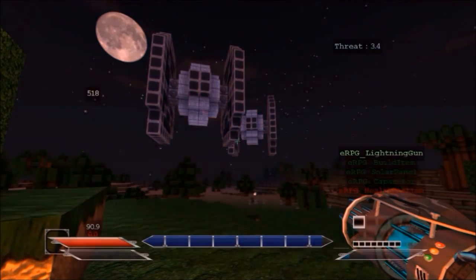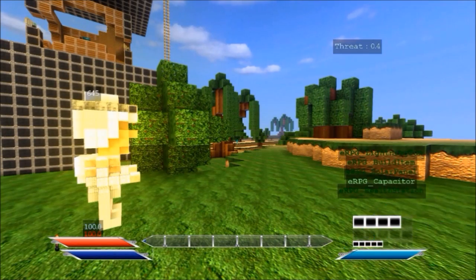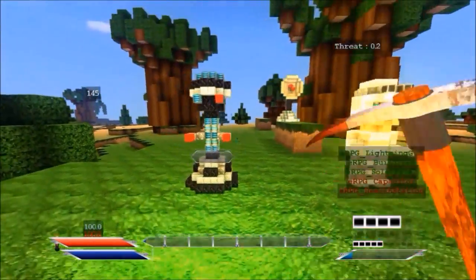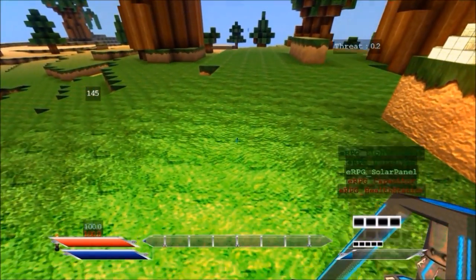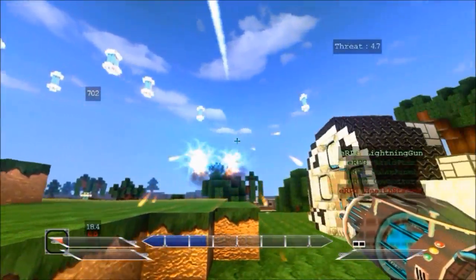And if this starts happening a lot, then you need a health station. A health station can only be built when you have the required amount of resources, which I think is 500, and you're also fully charged in your power. So get yourself charged up, and when you've got enough resources you can lay a health station. Now, a health station will only work if you're fully charged, so don't go looking for health if your gun's empty. You need to charge your gun first to get help from the health station.